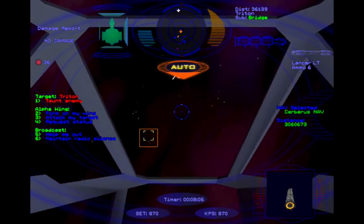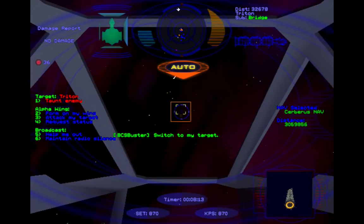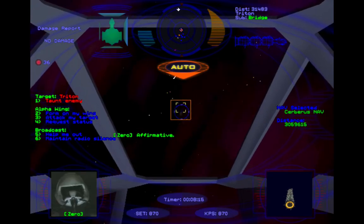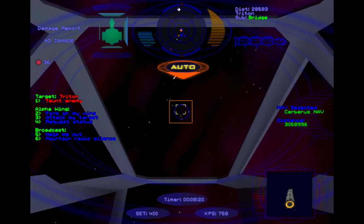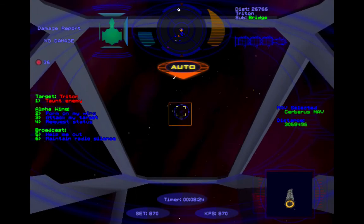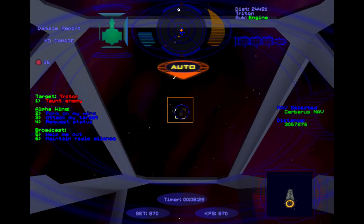Now we could go ahead and end the mission, but let's see if we can take out these cap ships first — these Tritons. Switch to my target. No problem. Just to get a little extra kills, we're going to try and take out these cap ships here. The bridge is dead. Now, by the way, here's that rear turret — you can see that there.